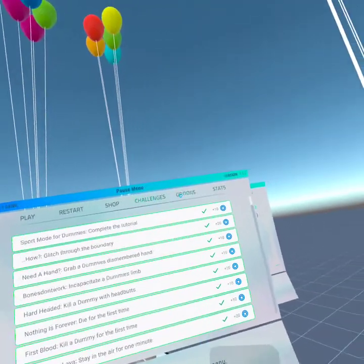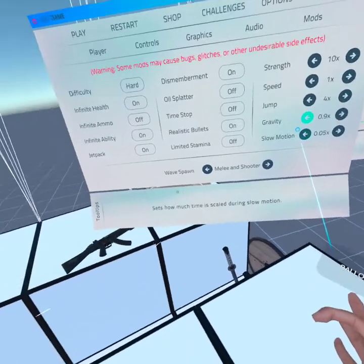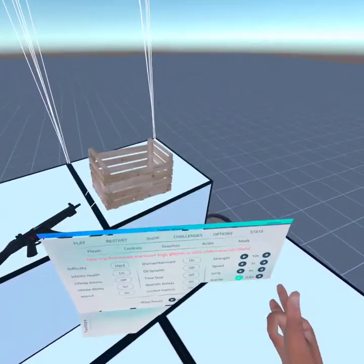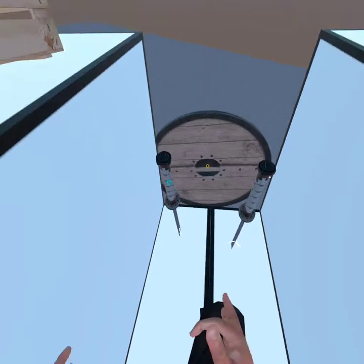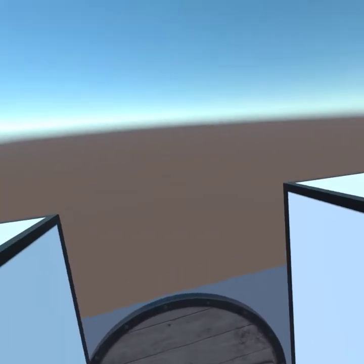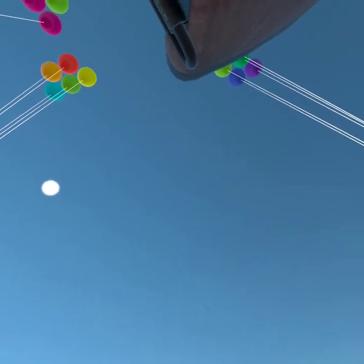All we have to do is go to the options, mods, gravity. Liftoff! Jets activated, steering wave.